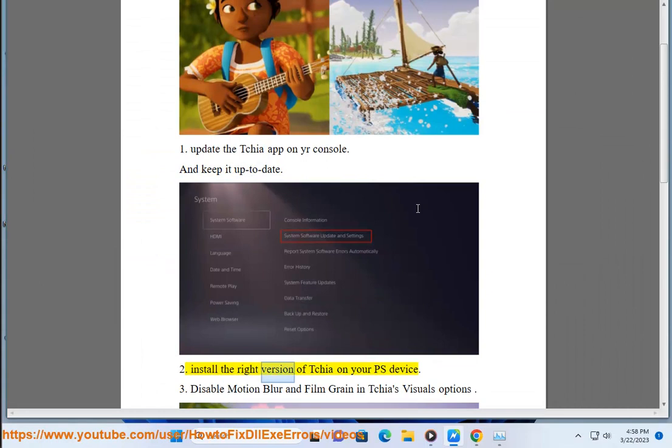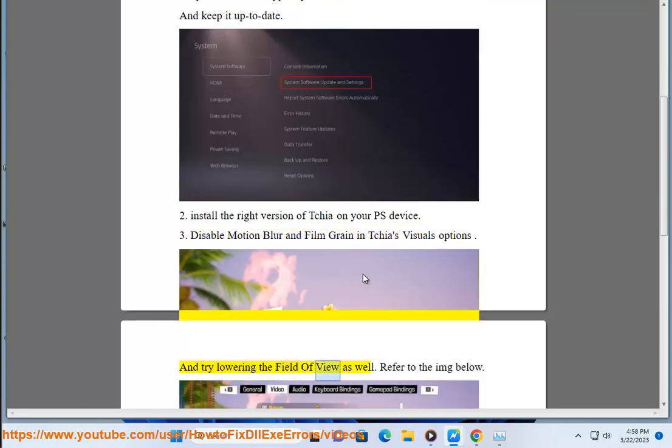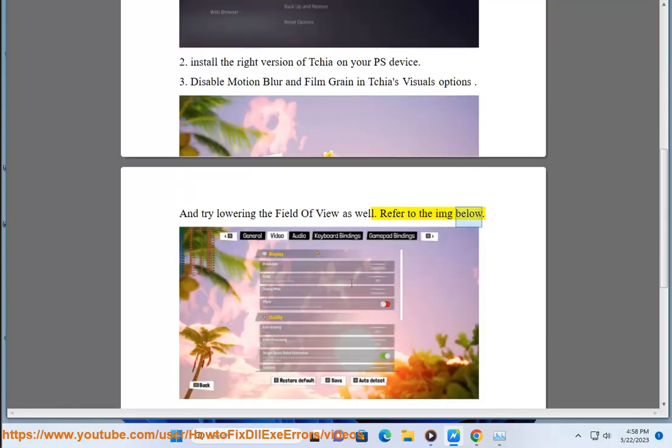2. Install the right version of Tchia on your PS device. 3. Disable motion blur and film grain in Tchia's visuals options, and try lowering the field of view as well. Refer to the image below.